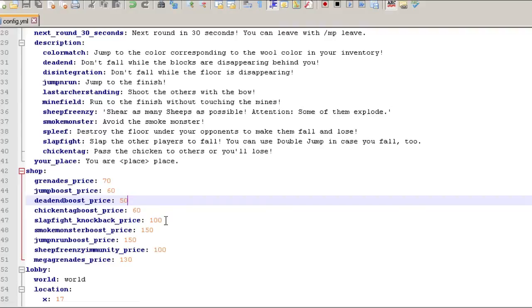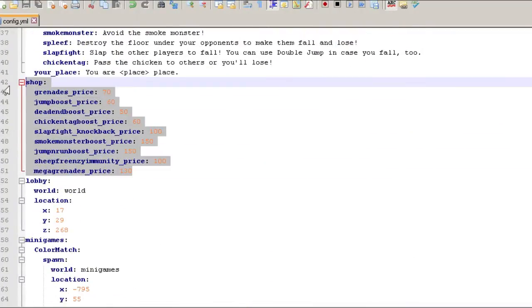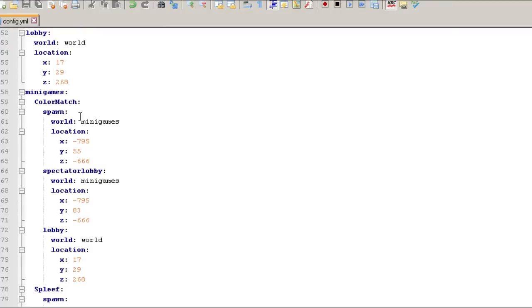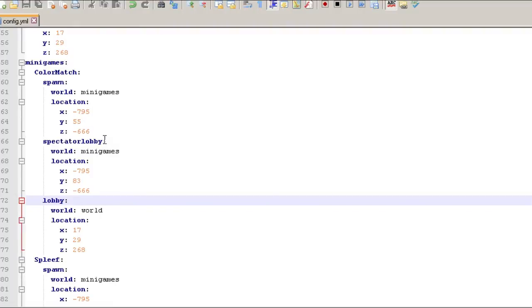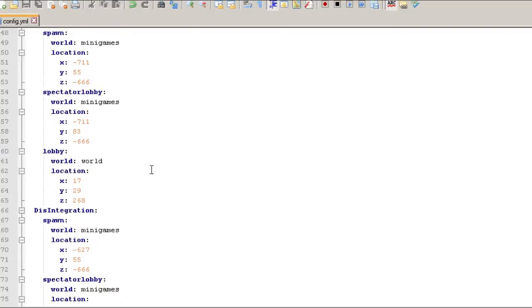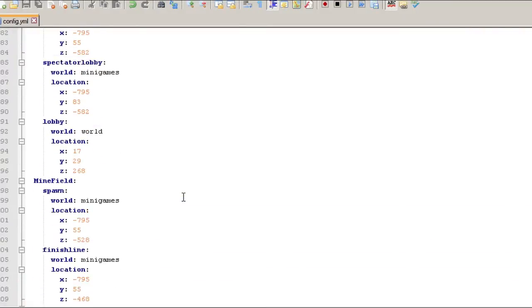Here are the shop prices for all the in-game items. You can't edit what's in the shop, only the prices. The shop is available while you're playing the game and lets you purchase additional perks. If you don't specify economy, it'll use credits. Further down in the config is where the lobby is set, as well as each minigame and its components: spawn, spectator lobby, lobby, finish line — all that stuff.